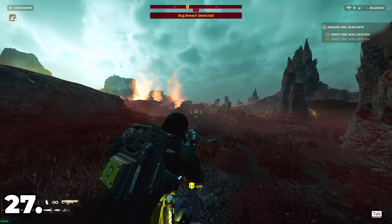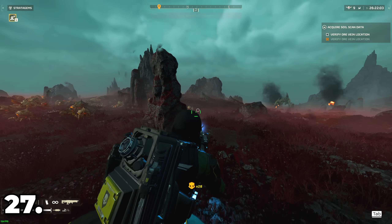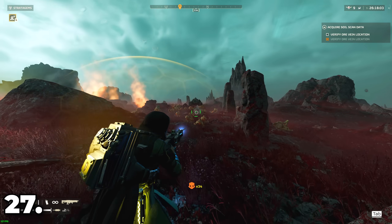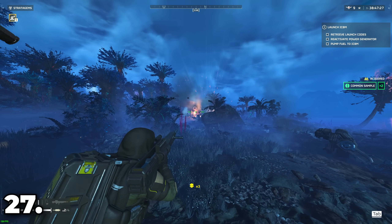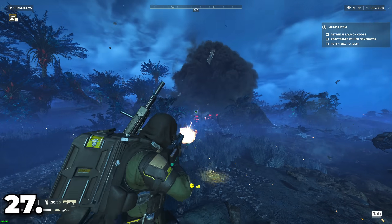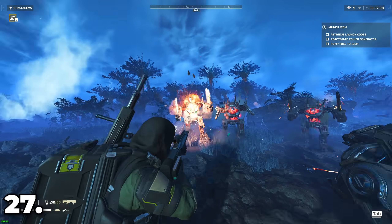Learn your priorities when dealing with large groups of enemies. For Terminids: deal with hunters first, then chargers, then bile titans, brute commanders, then the rest. For automatons, it's harder to prioritize as it depends on cover, but generally prioritize hulks first as they're the most deadly and will charge directly at you, then deal with rocket devastators, and the rest depends on the situation.